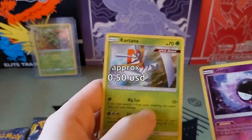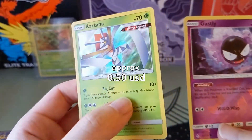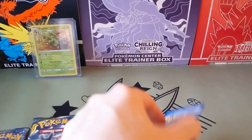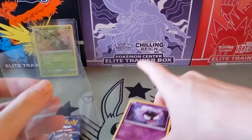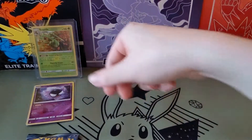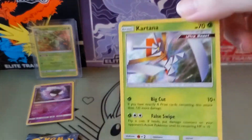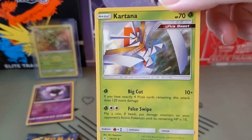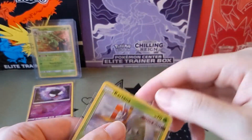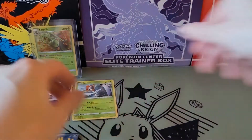And at the end... Kartana! An Ultra Beast — holo. Nice. It's like made of paper. It's pretty cool. Is it grass type because paper is made out of trees? That's funny.